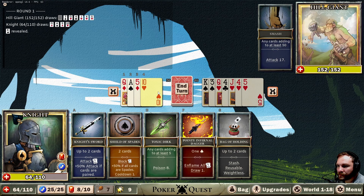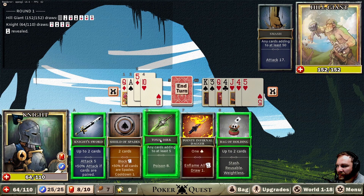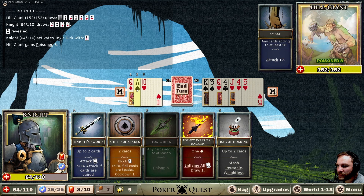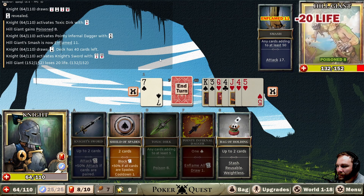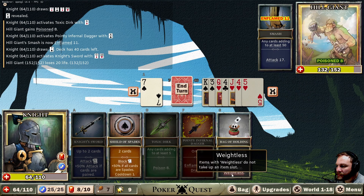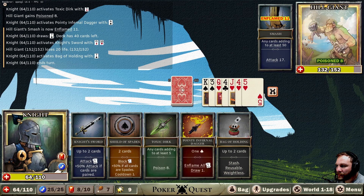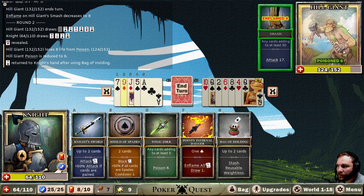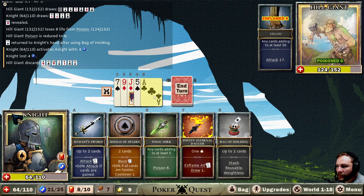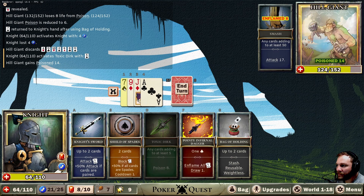We've got full energy, we don't really need to knock them out yet. Let's just go five there. The stash item is reusable and weightless — let's see how this works. We can just return these cards whenever we want, so we may as well put two in. He is going to hit us for a decent chunk, so we may as well stun him. Then we'll do a five here — stack that even more. We don't want him to get a hit off.